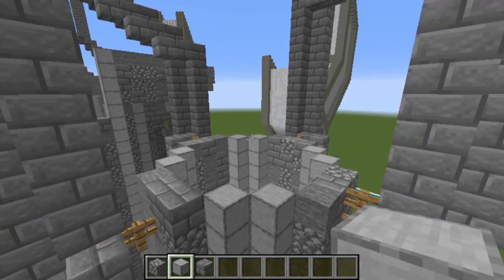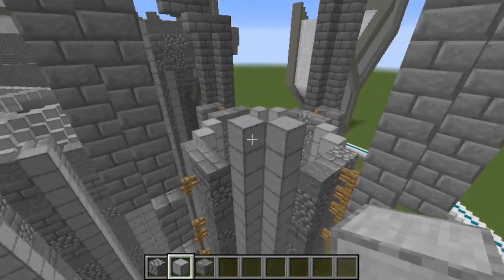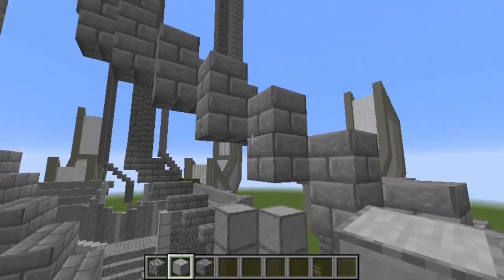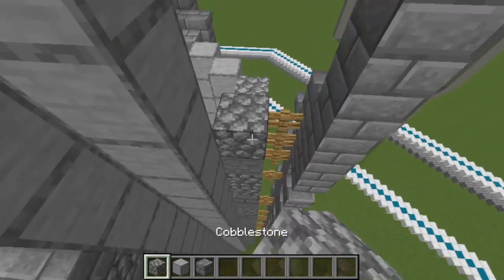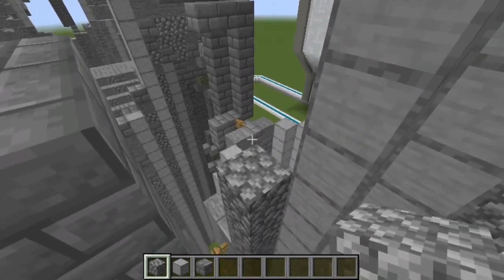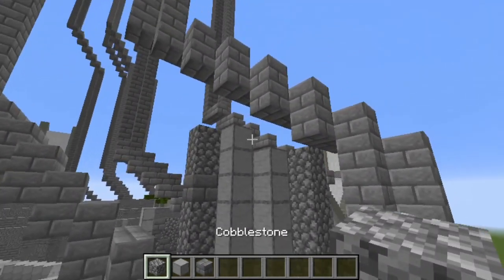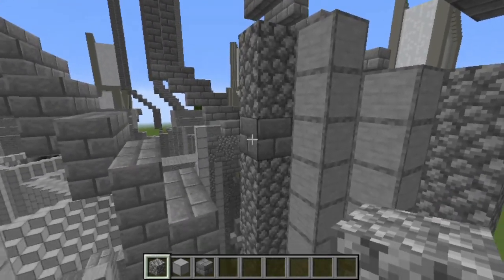We're going to start at the sides of the towers and once we've done those we'll build up the back. We begin by building up these central pillars of smooth stone, adding nine more blocks on top of what we've already done. There should be a one block gap between the top of this and the bottom of this edge here. Stick one more block of smooth stone on the inside to get a diagonal, then build up some cobblestone on either side. Mumbo uses mostly cobblestone so there's contrast with the stone brick, with the occasional stone brick block mixed in. I'm just going to use cobblestone for mine as it's quicker for recording.